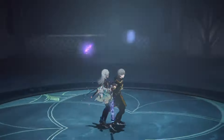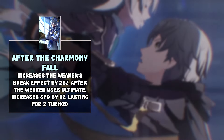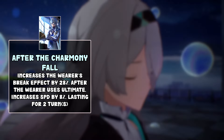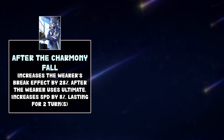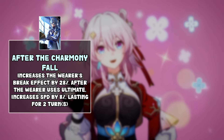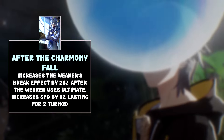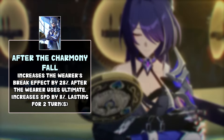The third light cone is the only 4-star light cone today — it's the Erudition light cone After the Charmony Fall. It has average stats for a 4-star. The passive increases the wearer's break effects by 28%, and when you use your ultimate it increases speed by 8% for two turns — so it just gives you break effects and speed. Now, you might think that sounds great for Firefly, but wait — it's not a Destruction light cone, it's Erudition. For an Erudition light cone, literally no one can really use it — you don't want to build break effects on any Erudition characters. Unless you're building Break Himeko, that's the only logical option. Other than that, it's unusable on every single Erudition character. If it were Destruction it would have been a super good 4-star for Firefly, but as an Erudition light cone, it's definitely a skip.